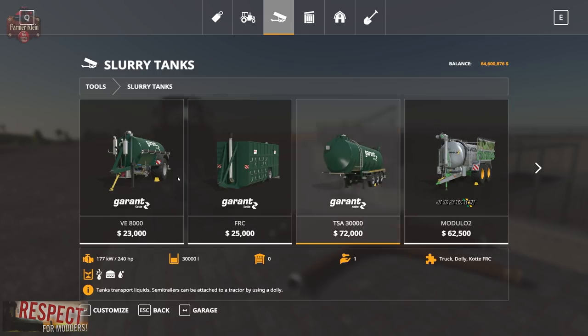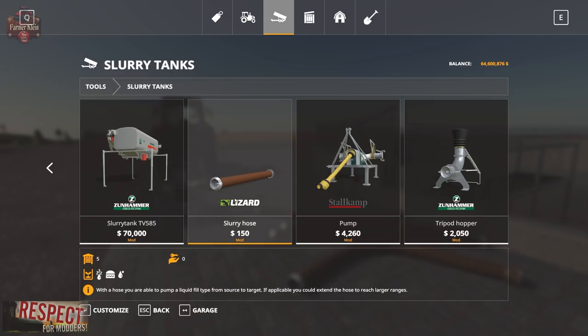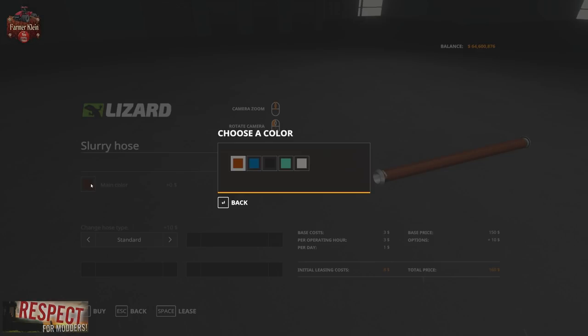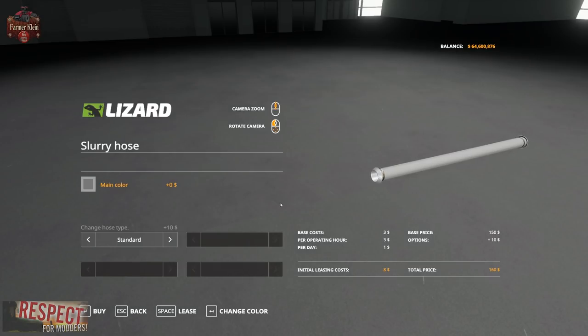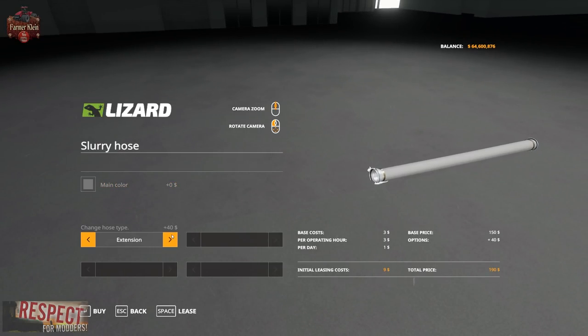Go to slurry tanks and then we have the slurry hose. The slurry hose is shorter. We have the ability to change colors on those as well. We have a standard hose or an extension. Notice the only difference is one end changes when we have the extension. It's going to be very important to realize: am I working with an extension or am I working with a standard hose?